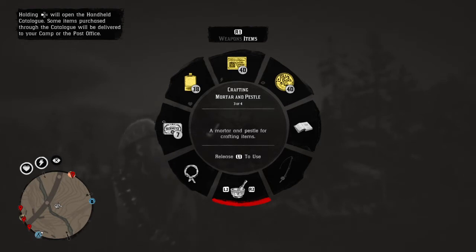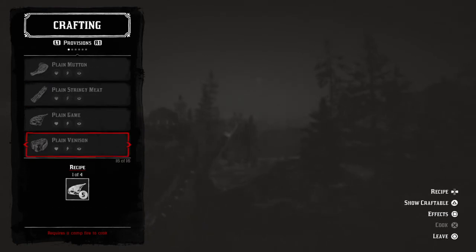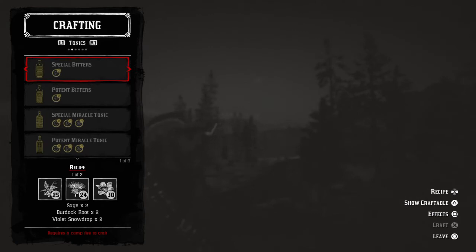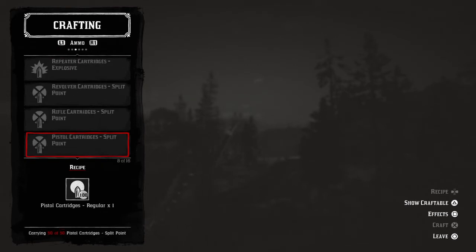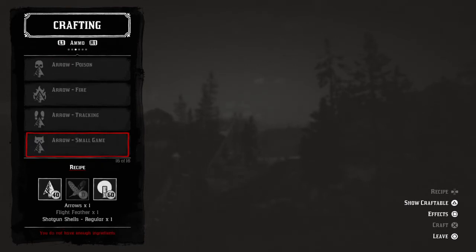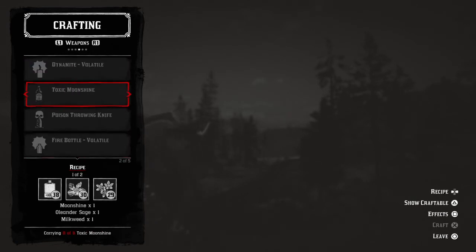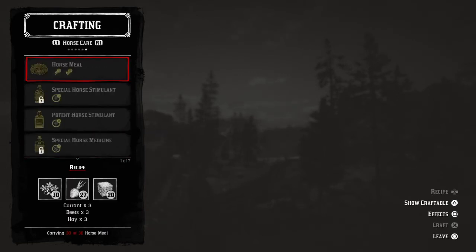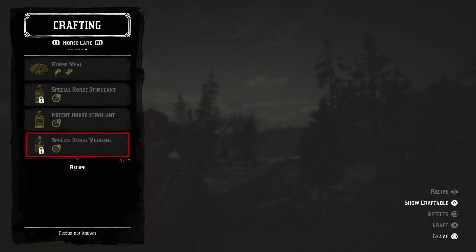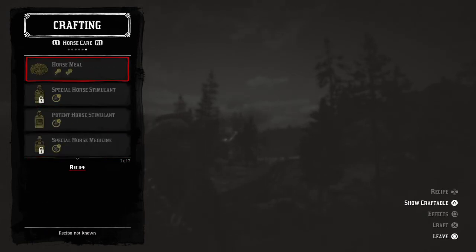Just there — and that brings you into this menu. I think you add this menu up, I'm not sure. Maybe the guy's got to tell you the recipe or something, I have no idea. Anyway, this is your Pestle and Mortar menu that you can do on the hoof without actually making a camp.